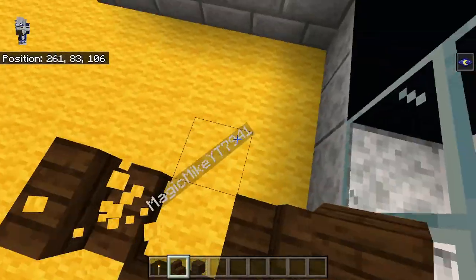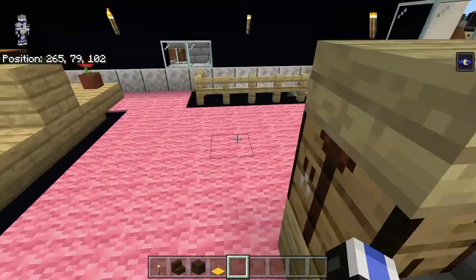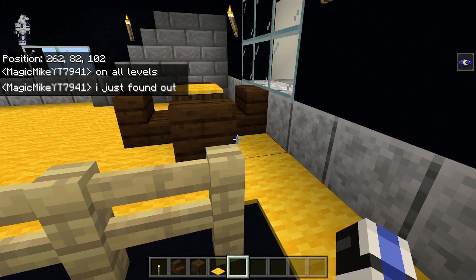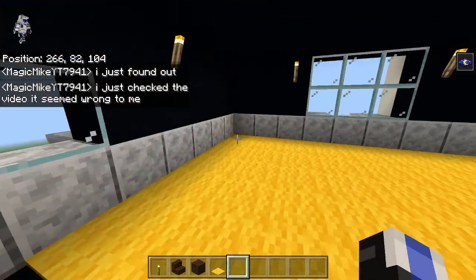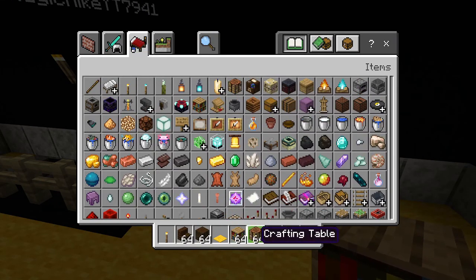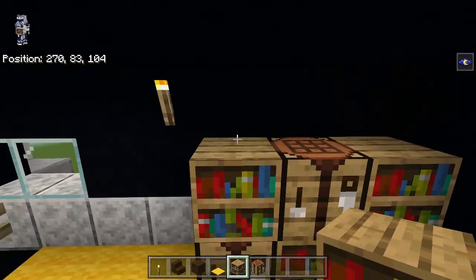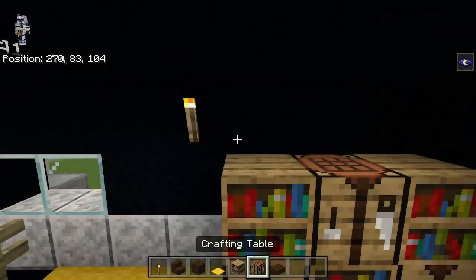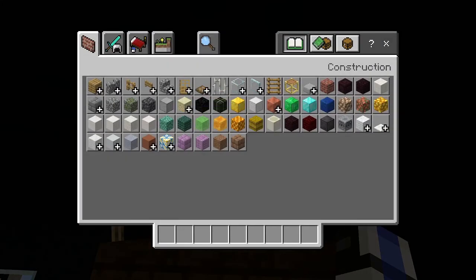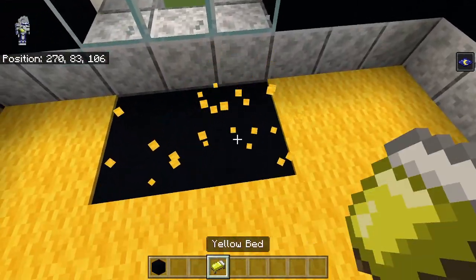Looking out towards the sword area or shop, there's going to be some dark oak furniture - a little table and chair. It's going to go around like this, then a dark oak log with a yellow carpet on top. On this level there actually is carpet here, and it's supposed to be carpet all the way down on all levels - paradox found another thing that needs to be fixed. We have three yellow beds here in the middle.